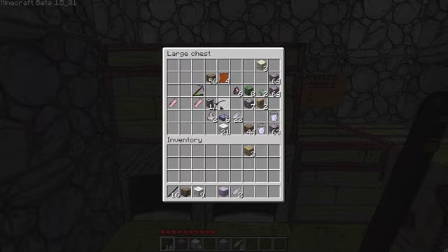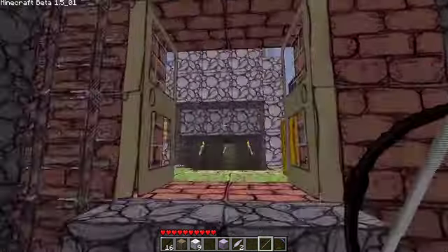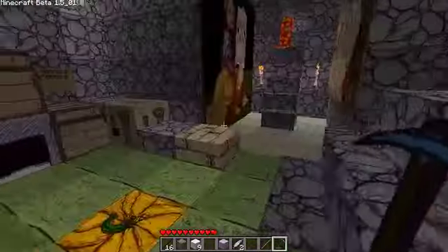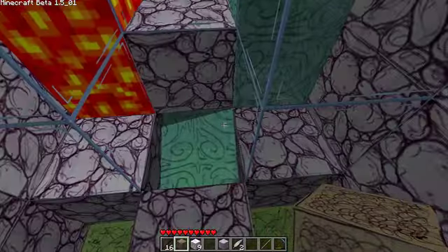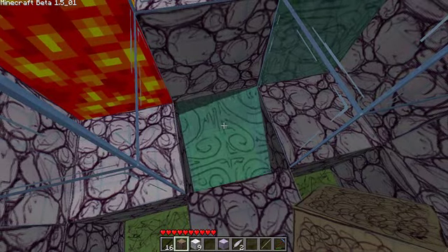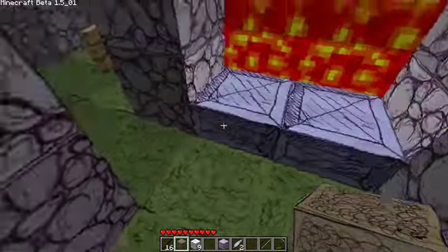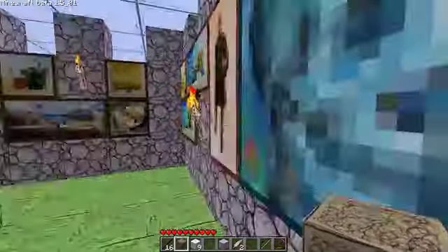I'll show you guys the bow — this is how the bow looks; very white string, kind of cool. Here's the diamond pickaxe. The paintings have not been modified, the lava has not been modified, but the water definitely has been modified. I like the greenish color of the water but I'm not really liking the scribbles on it too much. I also don't like the stone slabs — how they totally differentiate from the original cobblestone.